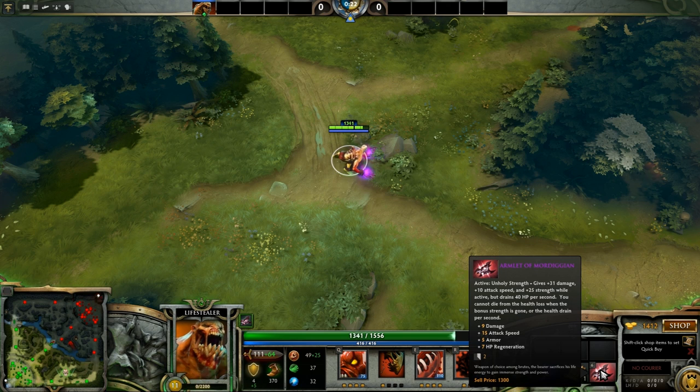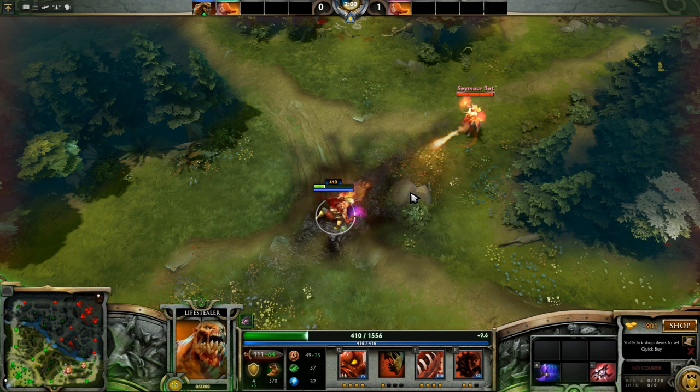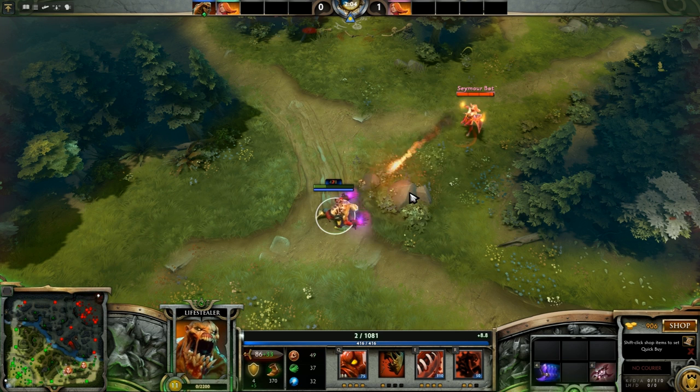The trick that you can use with Armlet has to deal with this toggle ability. You can abuse the fact that you can quickly toggle Armlet off and on again in order to regain 475 HP, allowing you to survive encounters and chases that you really shouldn't have lived through.